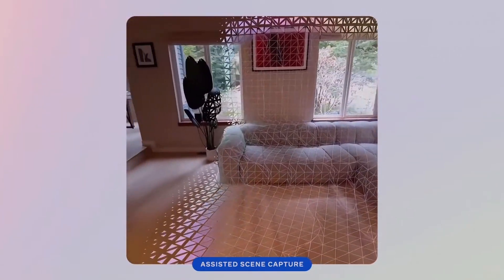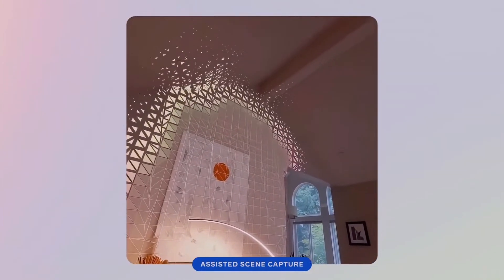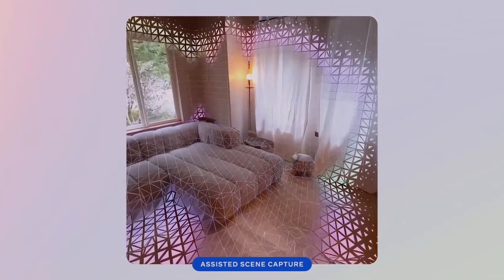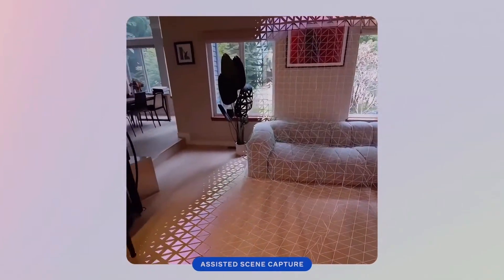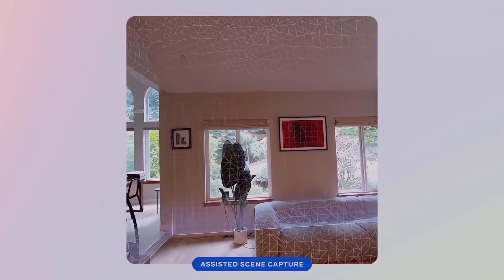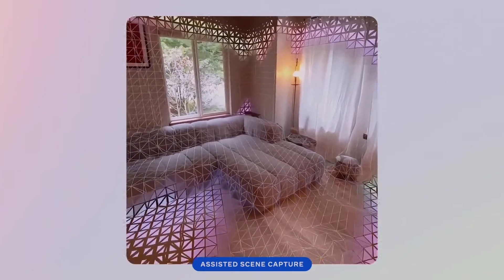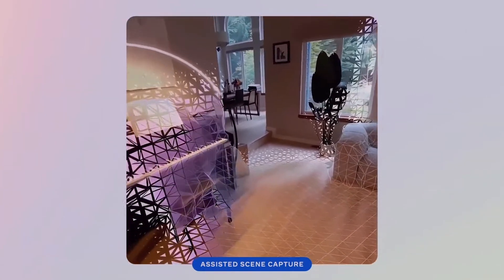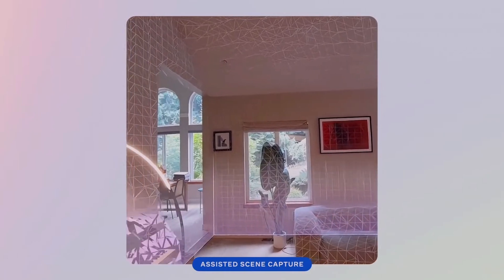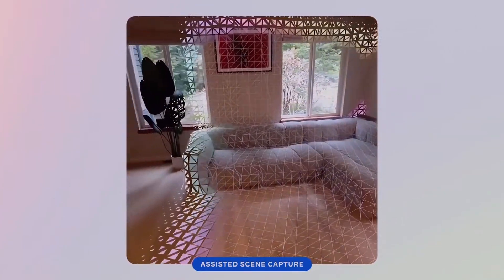At MetaConnect 2023, Meta showed what's called assisted scene capture. The MetaQuest 3 will automatically scan the environment and create a 3D mesh — a 3D digital structure of your real world environment. Unlike the Quest 2 where you needed to do it manually, now it's absolutely seamless. Not just that, the MetaQuest 3 will have object recognition features that allow it to detect certain objects in the scene — for example, a table, a ceiling, maybe a window — making it aware of different objects and allowing developers to create interactions with them.